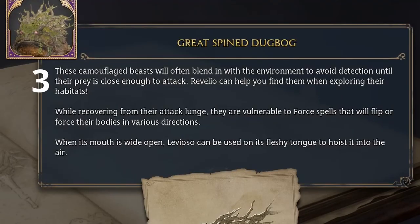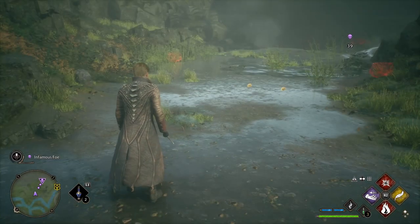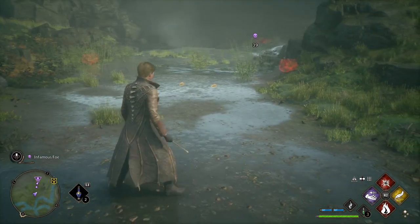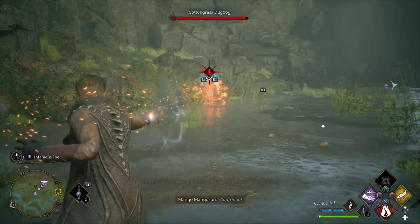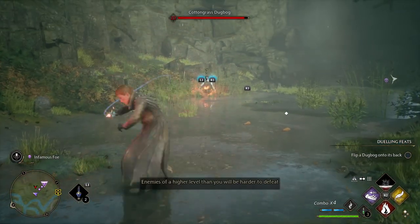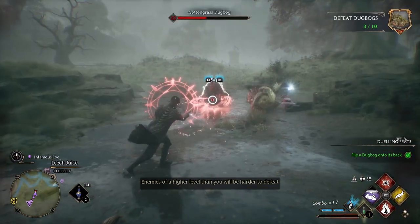Lastly — though this is first in the guide, I saved it till last because it's a little more flavor text — they are Camouflage Ambushers, and Revelio will reveal them. As you can see here, they aren't normally targetable. You will often find Dugbogs as solitary, but when they're grouped, they will ambush like this, and you need to be real careful of it, because a group of them will screw you up real fast.